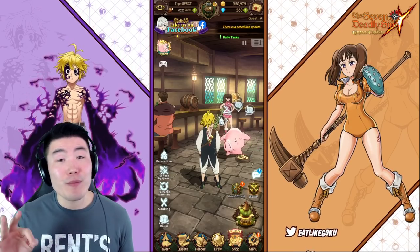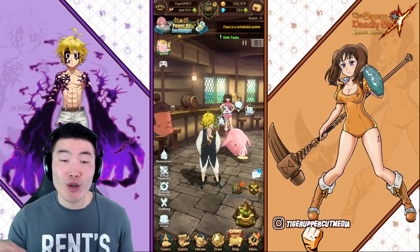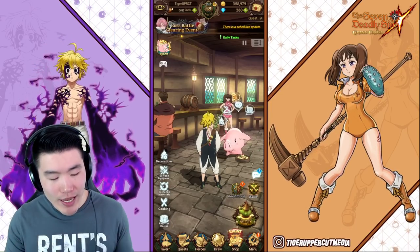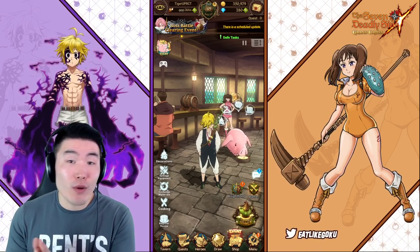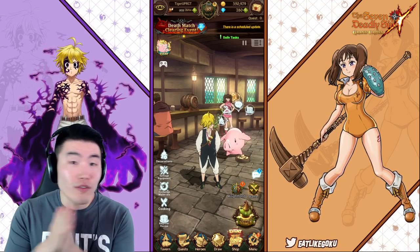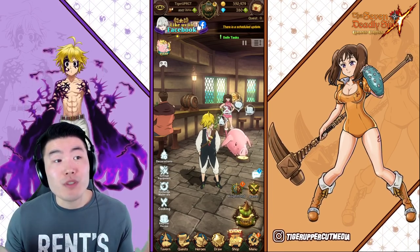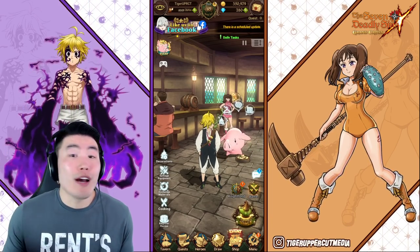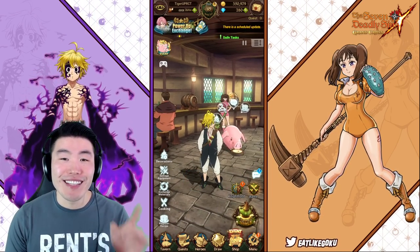Today we are going to be summoning for the brand new Green Merlin that just dropped on the global side of the game. As you guys can see, we have just under 300 diamonds, so worst case scenario we go to full pity and leave with a guaranteed SSR, which most likely will be a Hauser. But hopefully we leave with the Merlin instead.